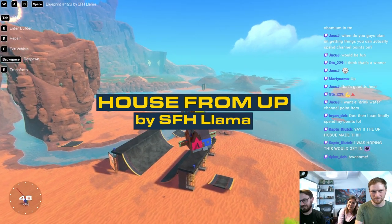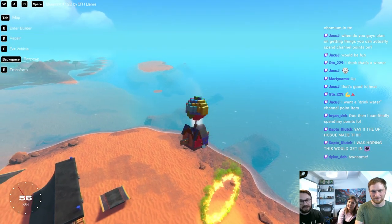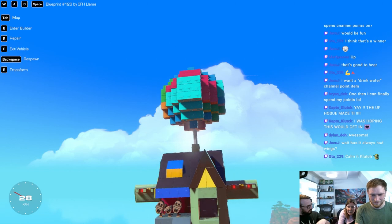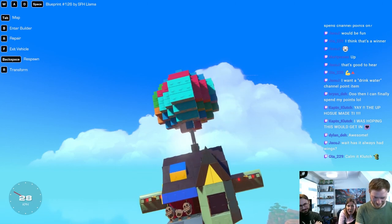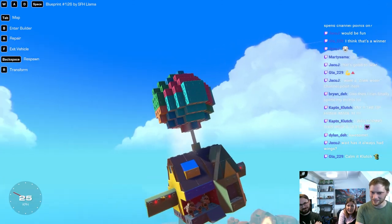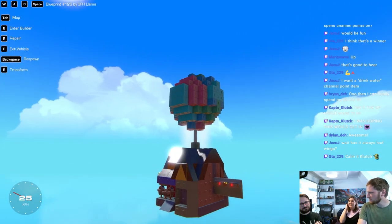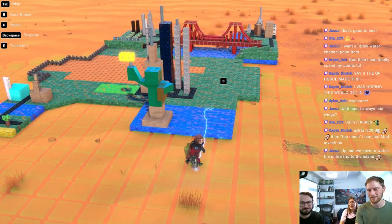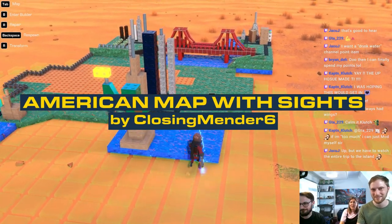This entry is by SFH Rama, and it is indeed the house from Up. That's the porch, right? Like with the swinging chair. That's nice how they've made it with the hinges. That's amazing. I don't remember it having wings - that was in the director's cut. It's the sights of the US - it's all of them. I see Lady Liberty and Golden Gate Bridge.